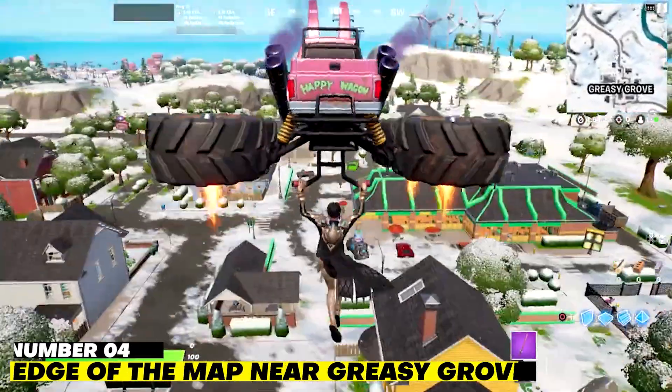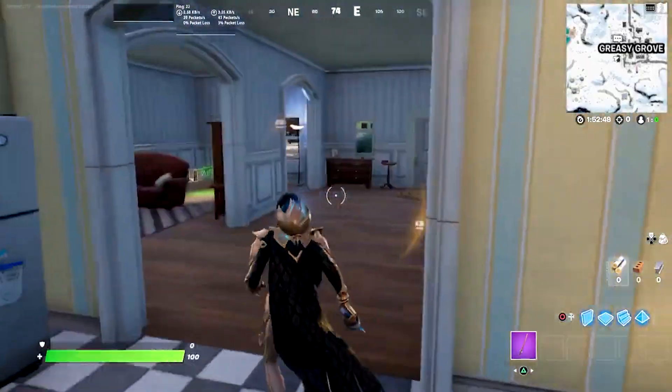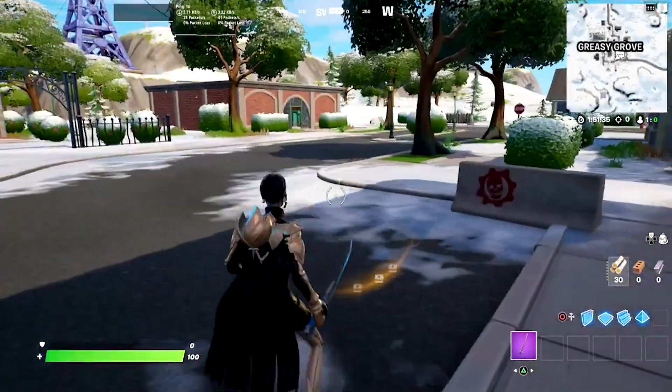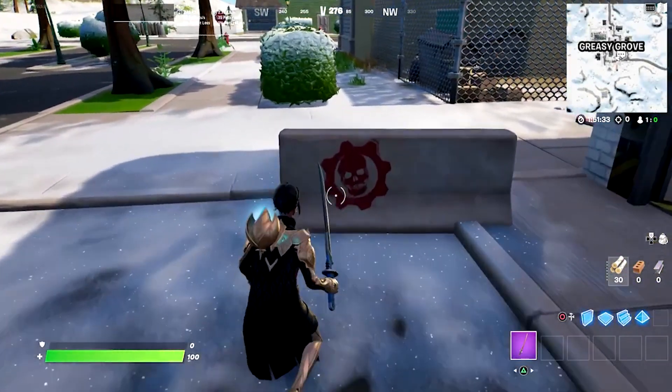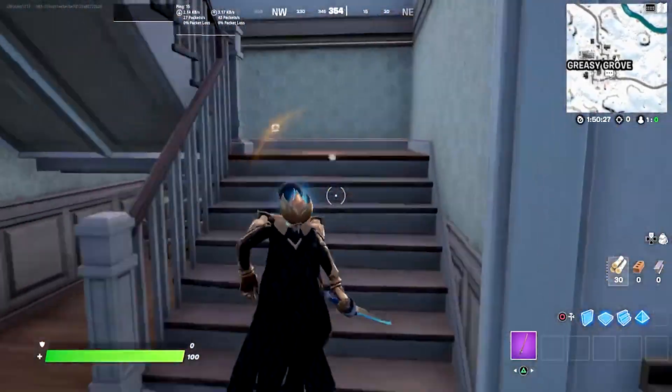Number 4. Edge of the Map near Greasy Grove. Surprise! Another map landmark is present. This time, one is close to Greasy Grove. You'll be the first to get all the loot because the specific island is difficult to locate, and it's doubtful that you'll find it without making a trip there.